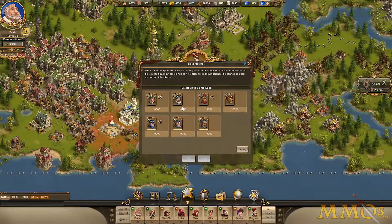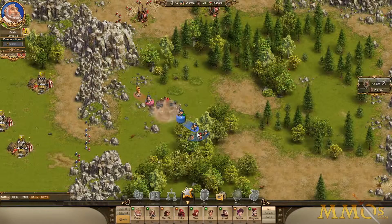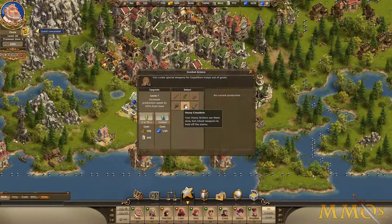Build your army with troops specialized on either attack or defense, and lead them into battle with new generals. Seven new units and six new types of weaponry are ready for your order.